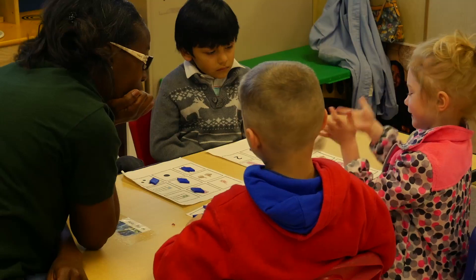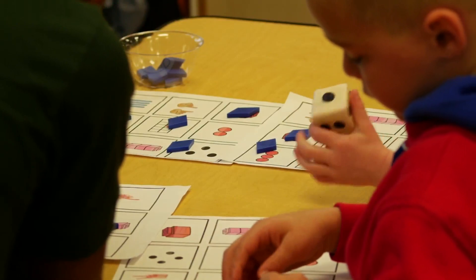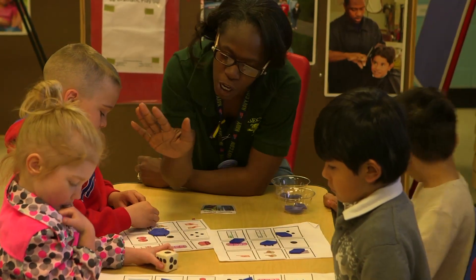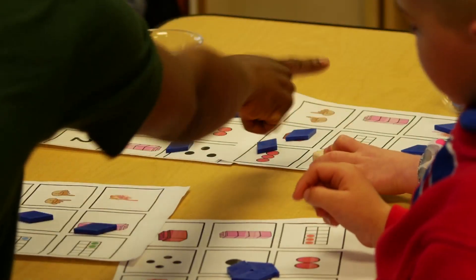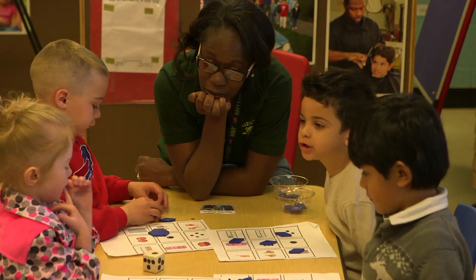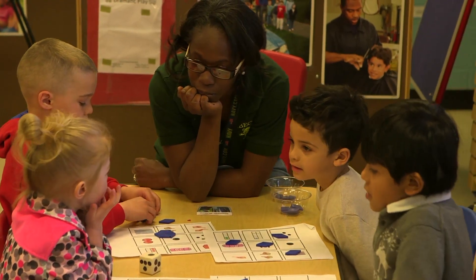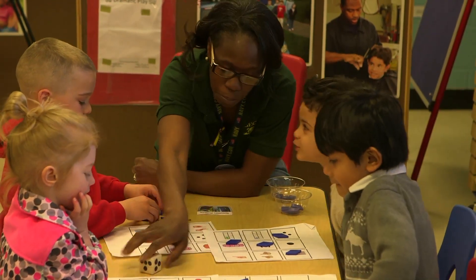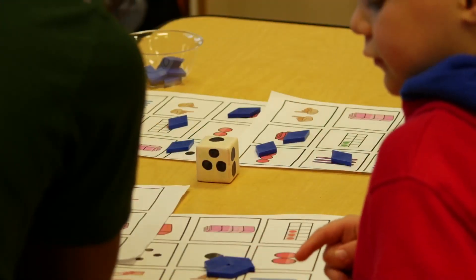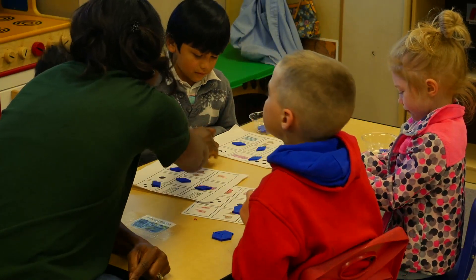Your turn, Adi. What do you see? Do you see any more ones? No, she doesn't. Adi, what two numbers do you need in order to cover your entire board? What two numbers do you need? What do you see? What number is that? Two. Two and what? Three. Two and three? Can I do a circle? No, it's a circle. Okay, you don't have any more ones. One, it's your turn.